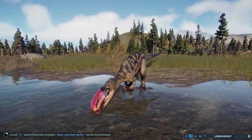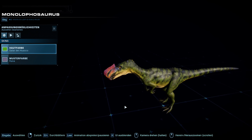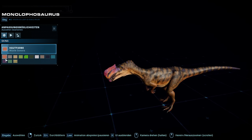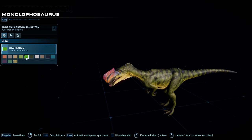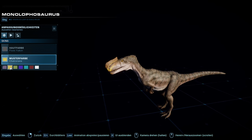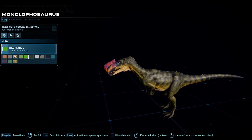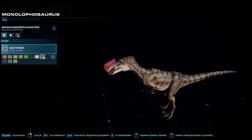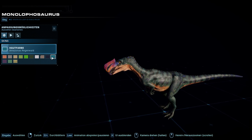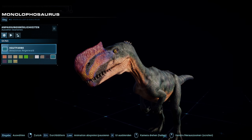Now we see the drinking animation as well. Here we have the Monolophosaurus again in the Species Viewer where we can look at all the skin colors. There are really very many. And on top of that you can of course combine everything with these patterns. I have no idea how many there are — I don't feel like counting right now. There are definitely very many — I estimate around 30 to 40 different color variants you can make here, and they differ quite strongly. It looks really cool.